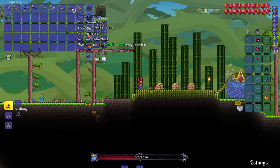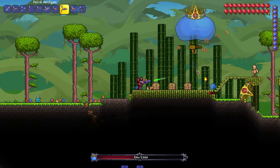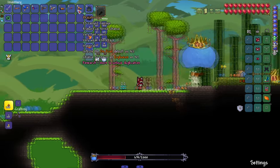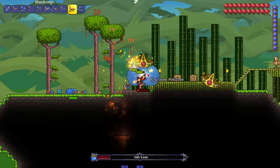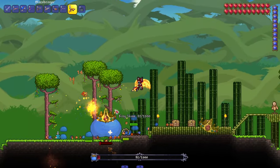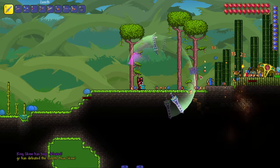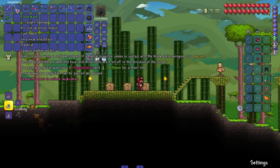We got the Astral Amalgam — shoots a piercing astral laser every four hits. We shot that right off the bat. Then we got the Blaze Bringer — inflicts On Fire and has a chance to spawn an explosion on hit. I can see the fire and there's a little orange puff, not really an explosion, more like a slight orange circle on screen.